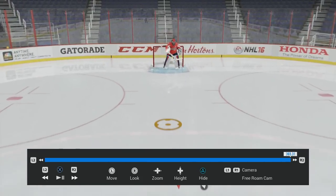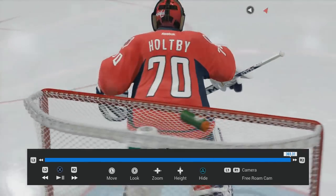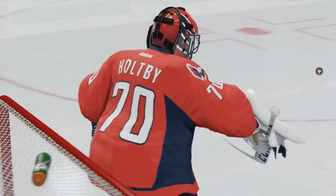We got another goalie. You would think it's the backup goalie. Who do we have here? Braden Holtby. There are two Braden Holtbys on the ice. How does that make any sense? Number 70, Braden Holtby.